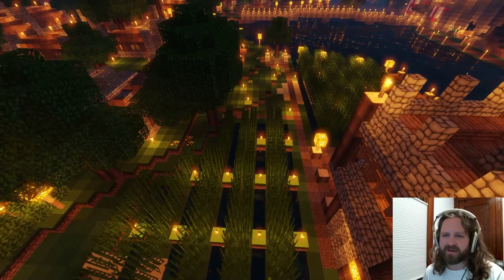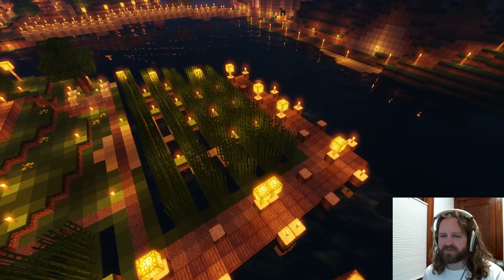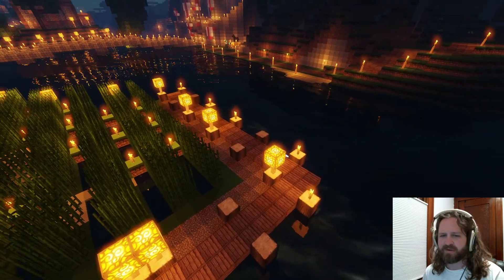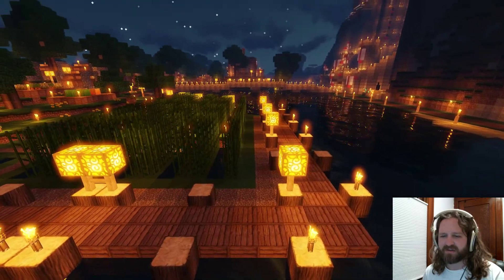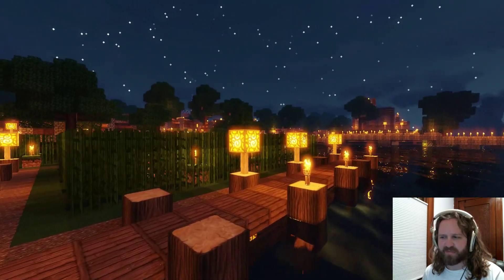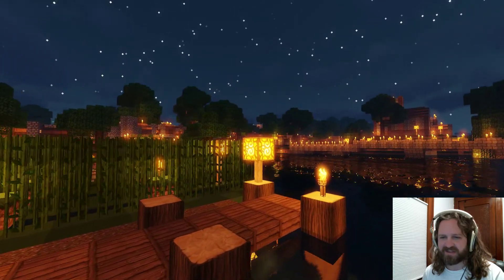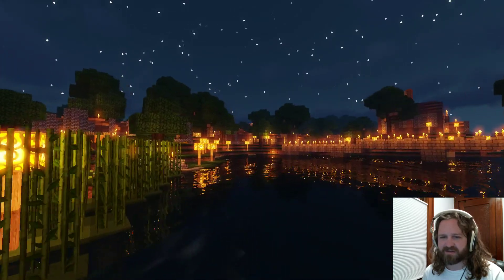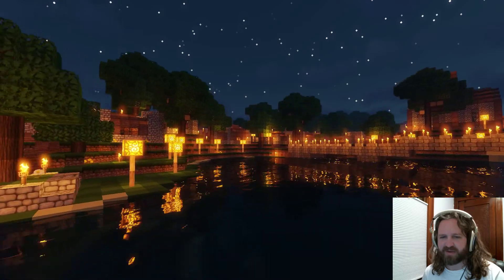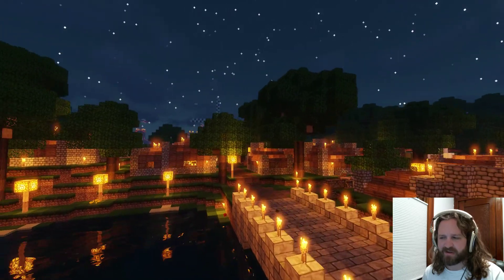There's a sugar cane farm on the river with some nice docks. I do this style of dock in most places where I'm on the water. This looks really nice at night actually. We'll speed up a little bit and then go down the main street and follow the wall along.